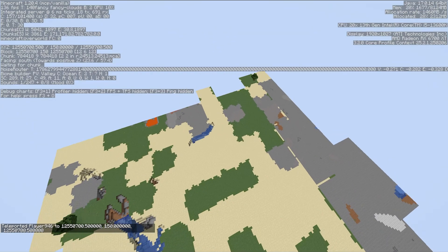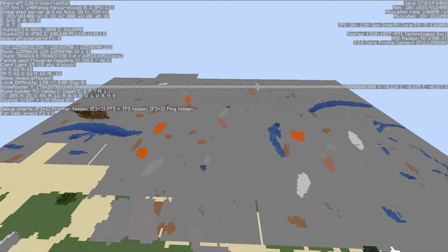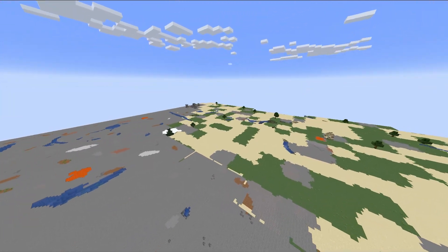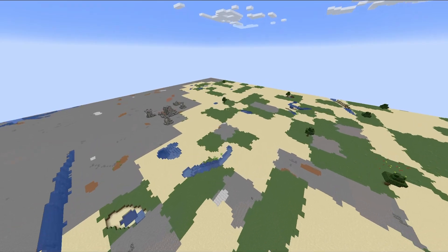If I teleport even further, once the temperature noise overflows you get these square-looking patterns everywhere. Something to note is that these noises overflowing won't have any effect on the terrain itself, as it doesn't use any noise for generation.